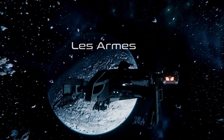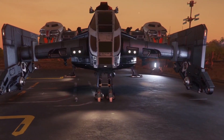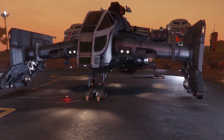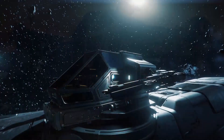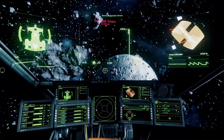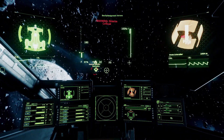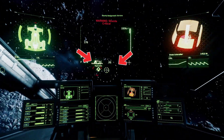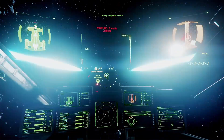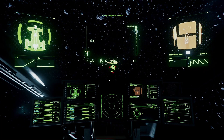By default, the weapons of the Cutlass Black are fairly well balanced: 2 size-2 laser repeaters mounted on gimbals, 2 size-2 ballistic repeaters also mounted on gimbals, and in the turret — which can only be used with another player — 2 size-3 laser repeaters. Thanks to gimbals, you have aiming assistance when targeting an enemy. Once your target is within the dotted circle, your weapons will follow it. Press R to change the aiming mode and bring up this circle.